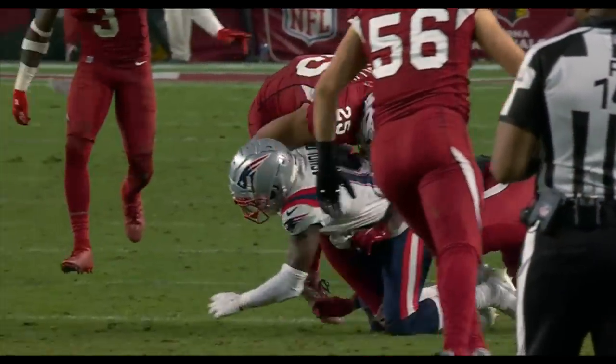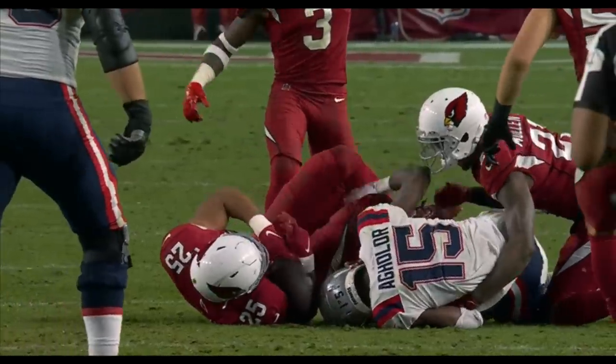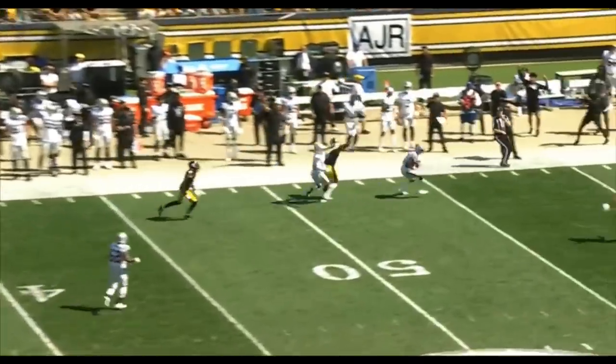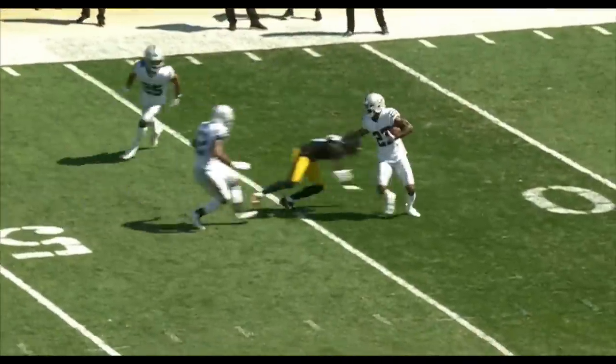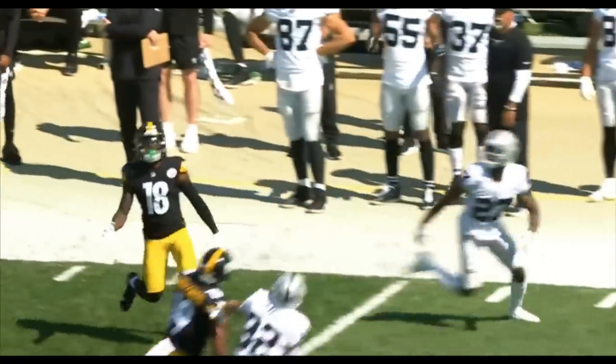The ruling on the field is an incomplete pass. What they did was — third and 10, Roethlisberger forced out, heaves it downfield, and it's intercepted. Picked off by Mullen. That's going to be a one-two punch for the Raiders all season, and what they have to tell Deontay Johnson.